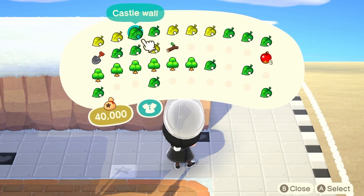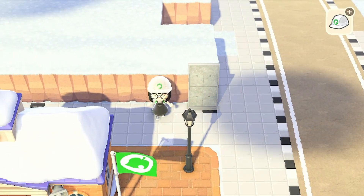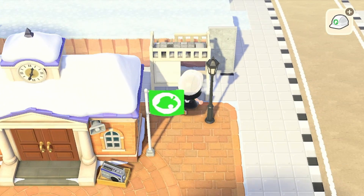I also like that I decided to put the cityscape in this area because it makes resident services look a little bit more interesting. I really wanted to have the highway overlook on this island and this city build does a good job at hiding the edge of the cliff.